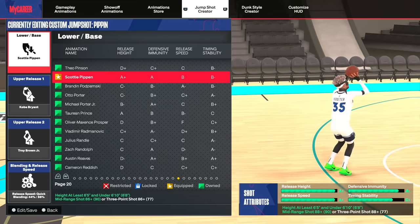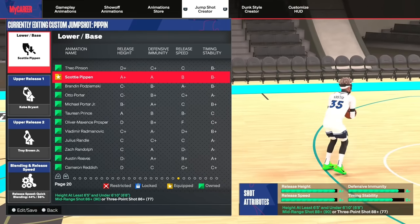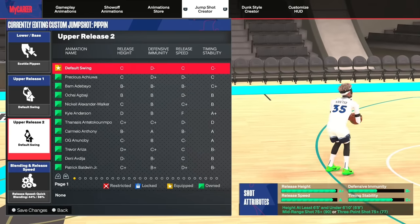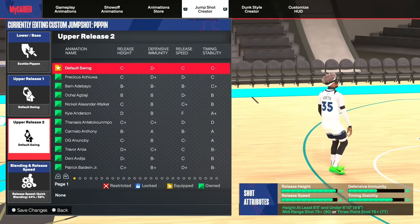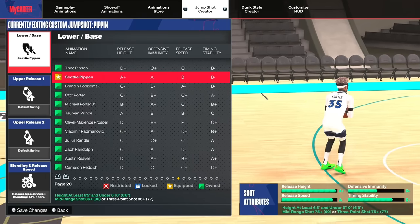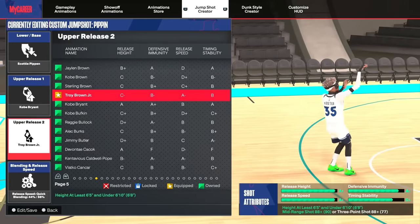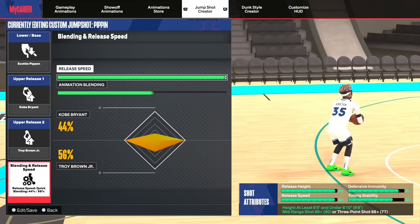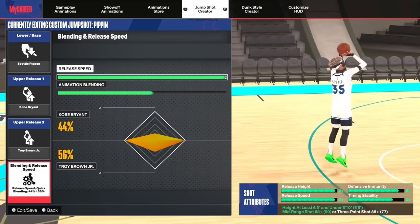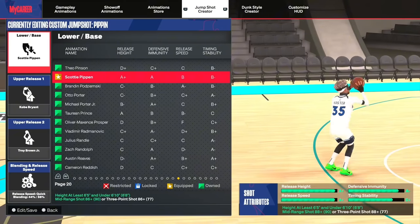Next up is the Scotty Pippen jump shot — an underrated base. I believe you need around a 75 three-pointer to unlock it. My releases for this base are Kobe Bryant and Troy Brown Jr. — Troy Brown Jr. is one of my favorite releases. For the speed it's maxed out, 44 Kobe Bryant and 56 Troy Brown Jr. You do need an 88 three-pointer for this full jump shot, but if you swap the releases you probably don't need that. The Scotty Pippen base is very tough.